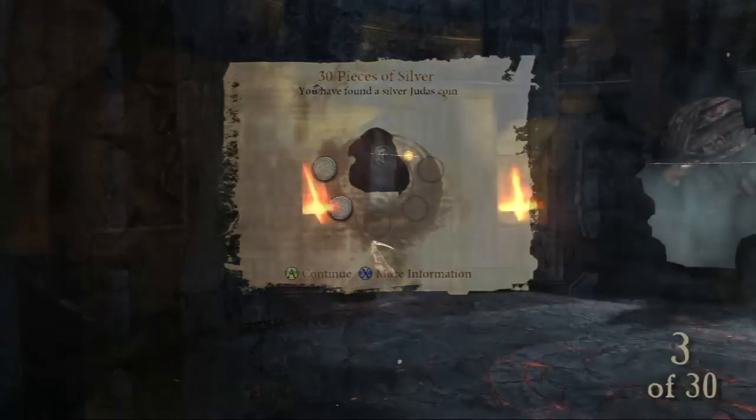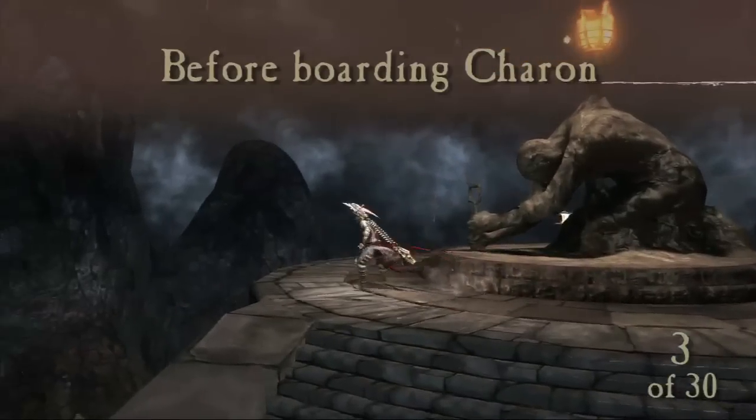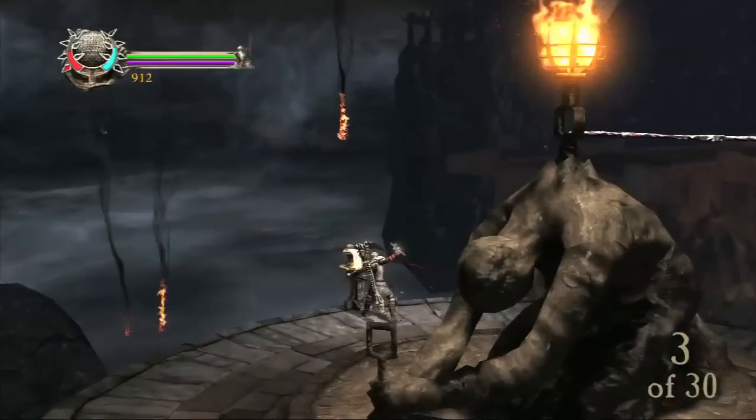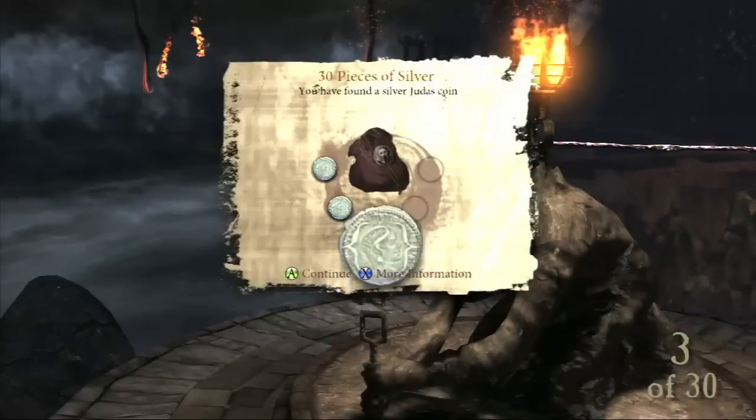Tucked away right there waiting for us — just hidden away, nestled in the corner. Nestled in the corner is the safe place to be. You're about to get 3,000 souls — that's gotta be exciting. So right before boarding Charon, which is the boat dude, around the other side of this little dude who has the spike in his back is your third one.